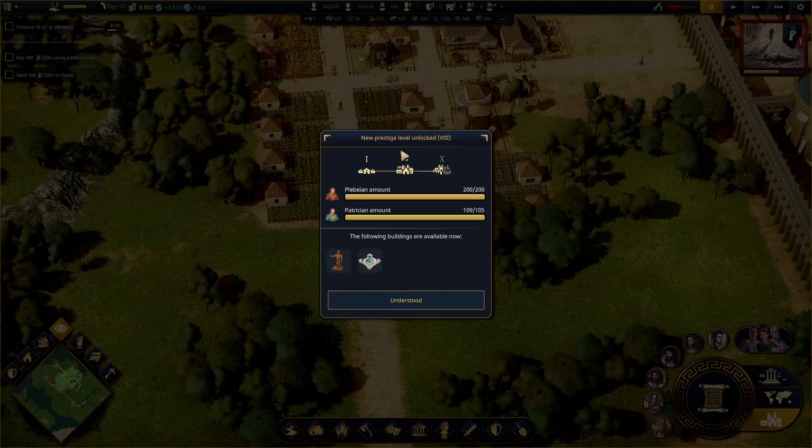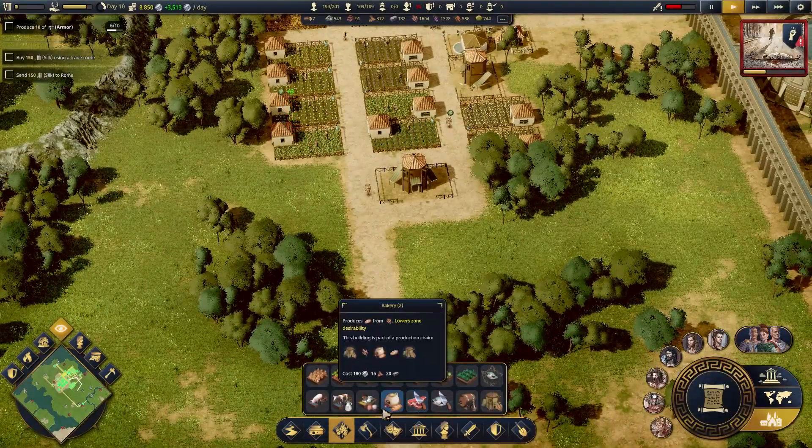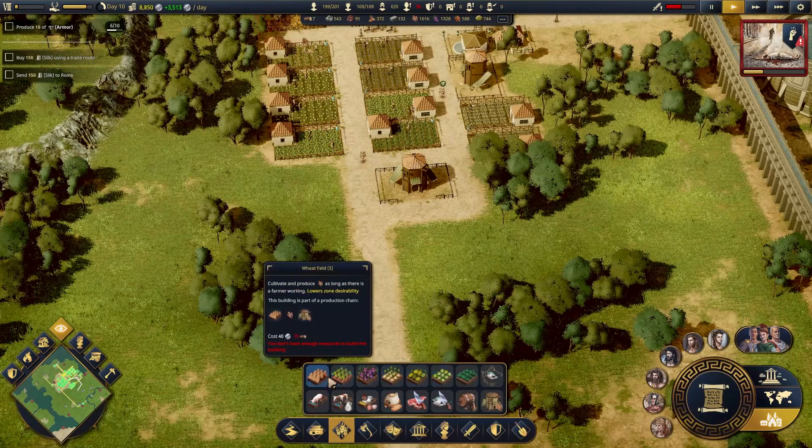I think we need another — oh, a new prestige level! That's — they're going to attack us any second now. So now we have a fountain plaza and a large statue. This place is blowing up. We're doing good, but I haven't even started making armies yet.